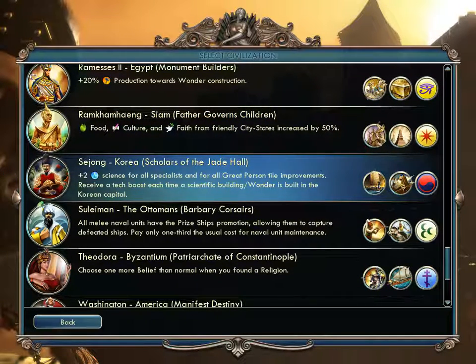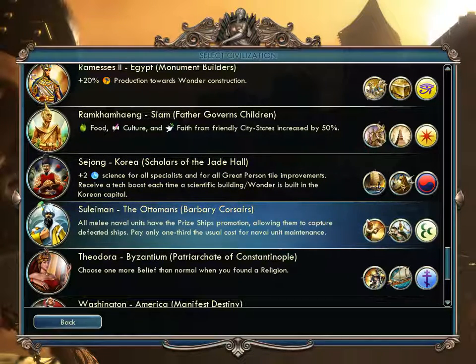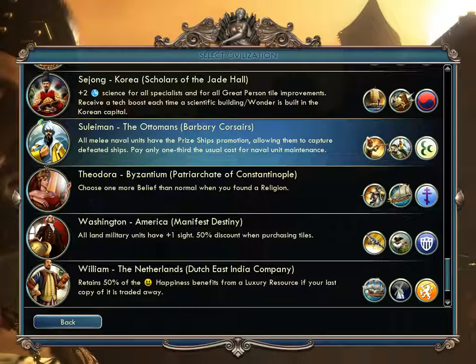Sejong of Korea — probably an expansion civilization — gets plus two science for all specialists and great person tile improvements, plus a tech boost each time a science building or wonder is built in the capital. They get the Turtle Ship and the Hwacha — a kind of auto-fire rocket weapon that the Mythbusters tested. Suleiman of the Ottomans — all melee naval units have the promotion to capture defeated ships, and they pay only one third the usual naval unit maintenance cost. They get the Janissary and the Sipahi.